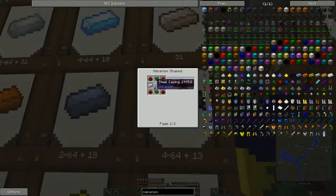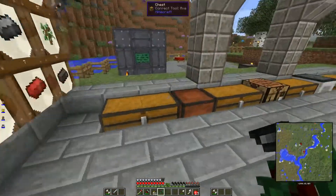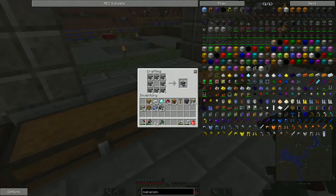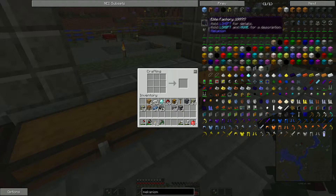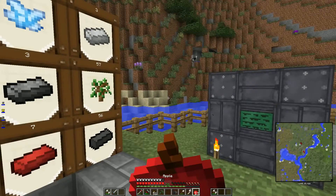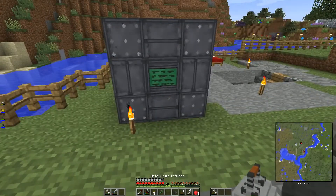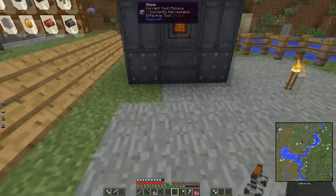I just saw something - in order to create this one you need a basic control circuit, for which you need the metallurgic infuser, so we actually need to make this one first. I think I have all the items in my inventory. We need two furnaces in there and then we have everything I think - one furnace, iron, this is osmium. There's not a lot of osmium in the world to be honest. So we now have the metallurgic infuser.